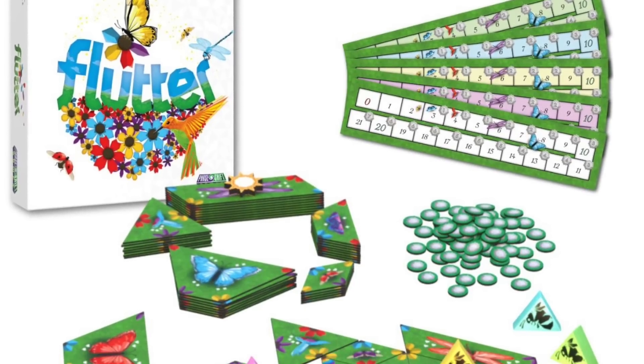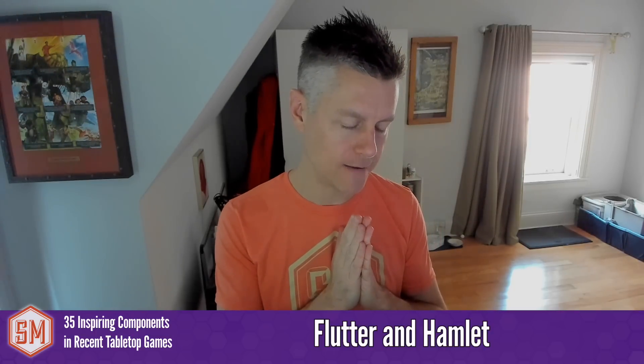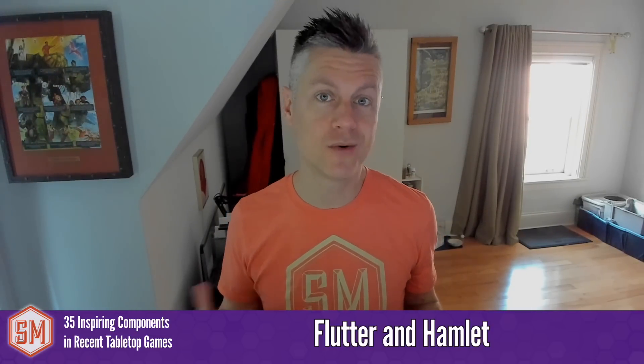Flutter and Hamlet use alternative shapes for their tiles that still fit together. In tile placement games, we've traditionally seen square tiles thanks to Carcassonne, hex tiles from space-based games, and even octagonal tiles in Wasteland Express Delivery Service, which gives little squares between tiles where you can place things. Flutter and Hamlet use different shapes entirely — possibly trapezoids — and once you try these different shapes you can see how they fit together in interesting ways and form pretty cool images. A nice reminder that for tile placement games, you don't always have to use squares or hexes.